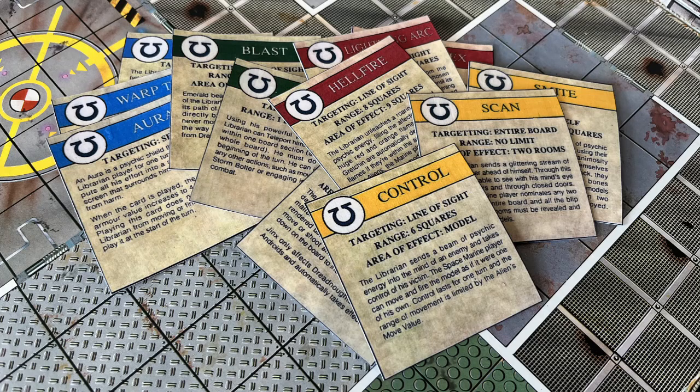Anyway, the rules. There are four sets of psychic cards with three cards in each set. The yellow cards are Psionic, the red cards are Power, the green cards are Kinesis, and the blue cards are Temporal. At the start of the game, you are allowed to select four cards, much like selecting equipment for your marines, but you can only take one card of each colour.